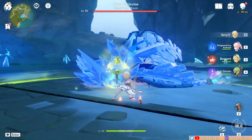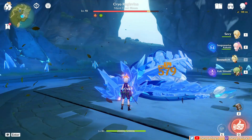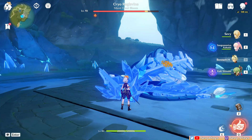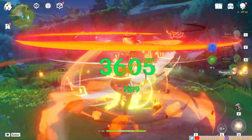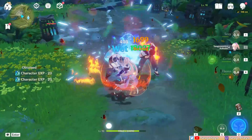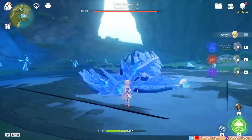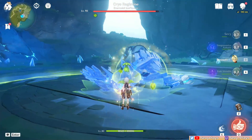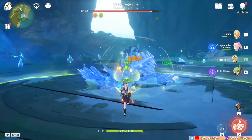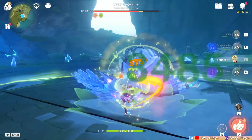Lastly, absorbing Pyro makes the Lamp explode to deal huge Dendro damage. It has a much larger multiplier, so it's mainly for dealing nuke damage. But be wary — if you're concerned about consistent Dendro application, accidentally triggering this early in the duration wastes the burst's utility. The Lamp can only undergo one transfiguration and it stays that way until it expires. So as long as it absorbs the element you wanted, don't worry about other elements coming into contact with it anymore.